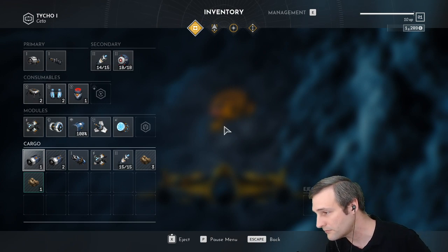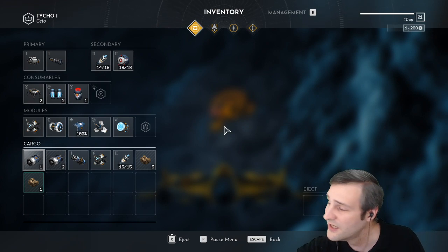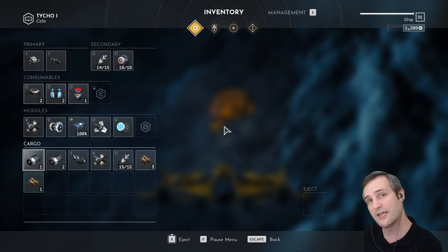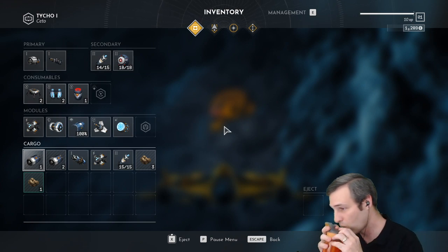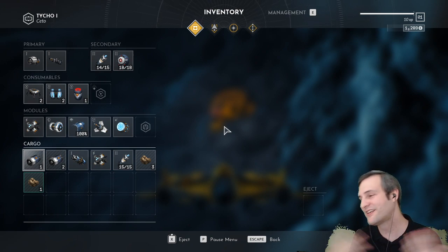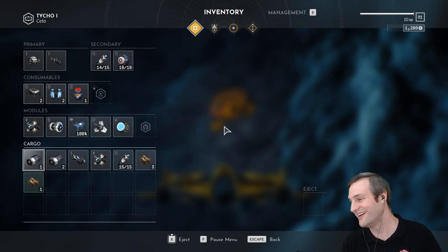Stealing ship parts from various factions to build your own ship — that sounds really detailed and a lot of work, but it could be a potential possibility. We'll have to see what development time looks like. Bobbleheads in the cockpit would be really cool too — another thing where we'll have to see, no guarantees.